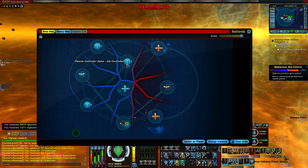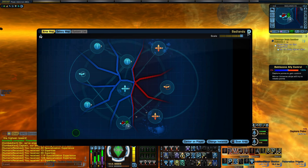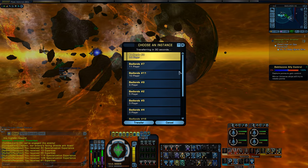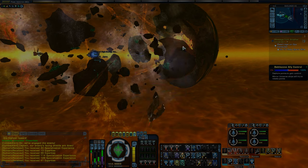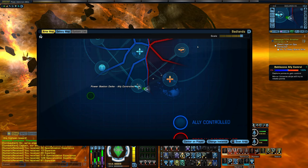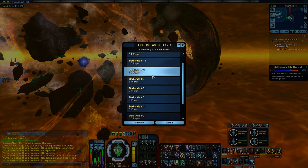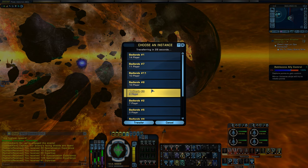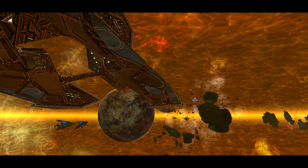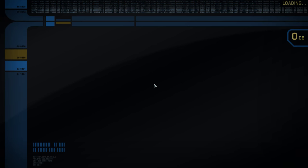It looks like I won't be able to check out one of the plasma controllers — someone already did that. I really do want to check that out though. Now that I've seen two types — the portal generators and the power stations — I'm going to try to switch to another instance here and see if I can get a look at one that has maybe the plasma controllers up. I want to see what that event looks like.